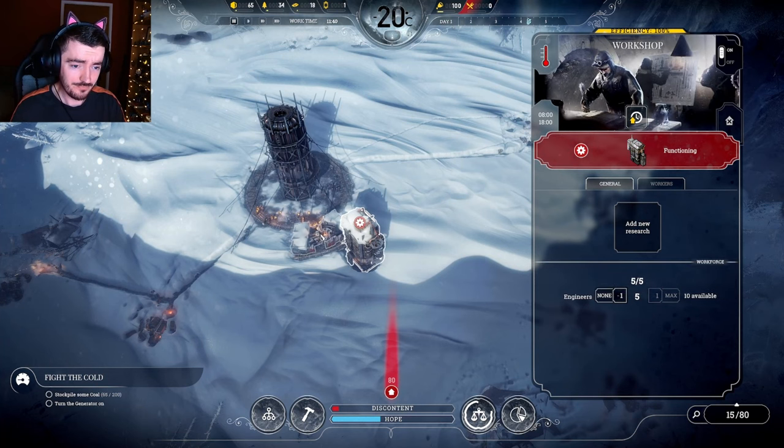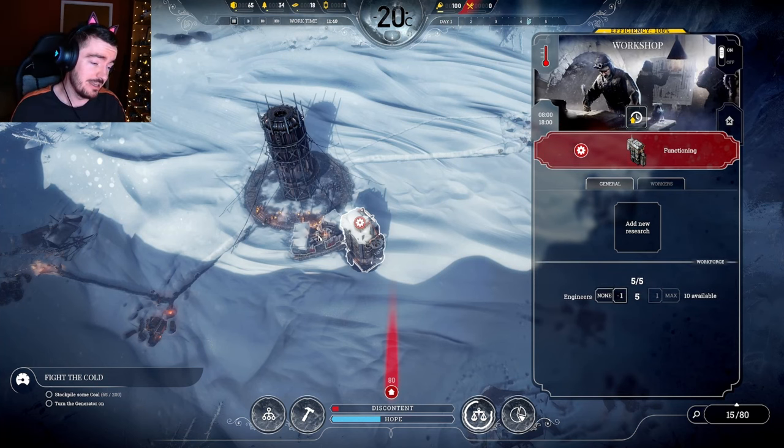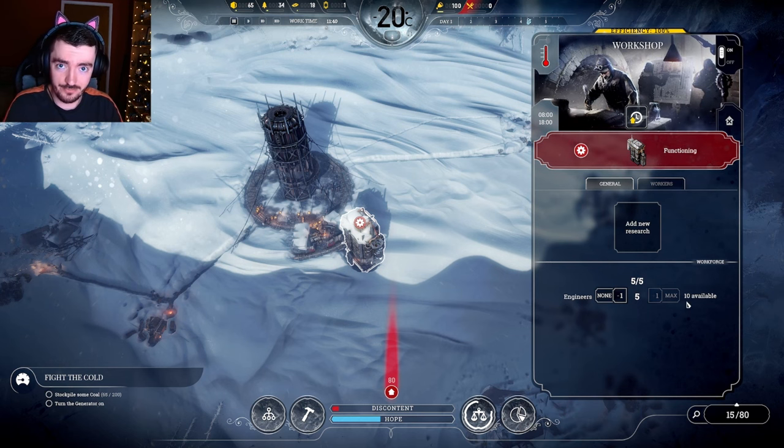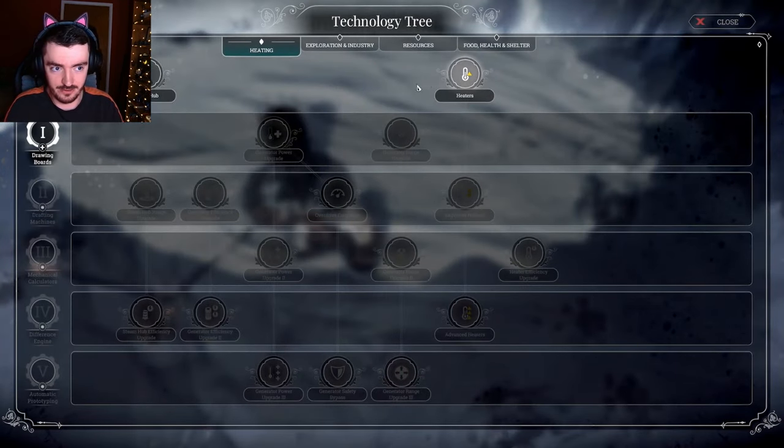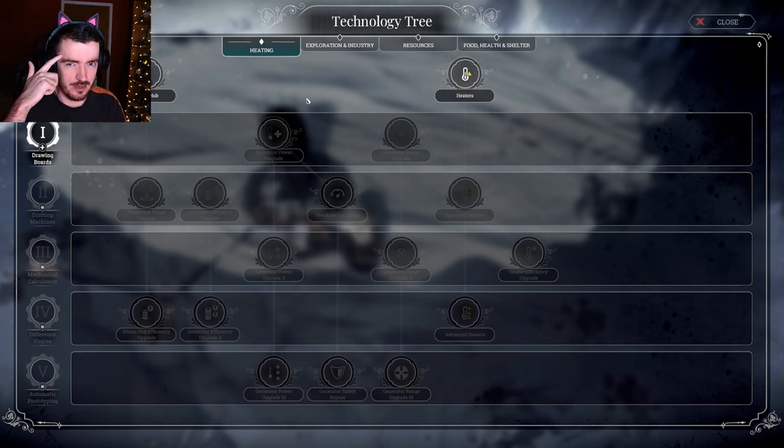So we built the workshop - got to pause the game. I have assigned workforce to it. Everything in the game you assign workforce to. Engineers go in the workshop because they are smart - they are big brain - and they can research things.